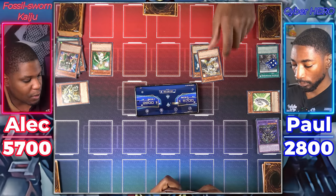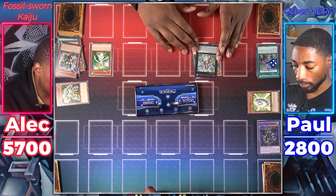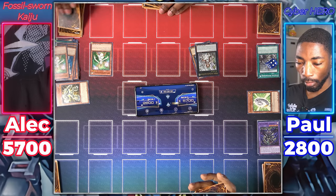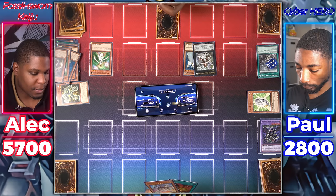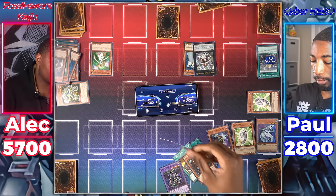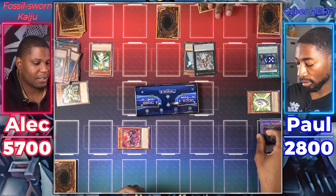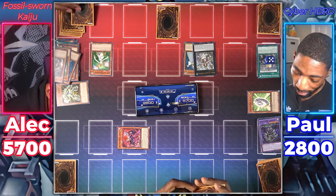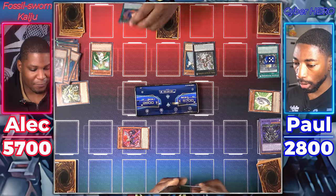Fossil Fusion to add it back to my hand. Draw for turn. I'll use Lumina's effect — discard Felis to target the other Felis in my grave. Special Summon. Now I'll use Felis's effect — I'm going to tribute Felis to destroy Dangerous. Then Lumina mills three. Wolf will attack for 2,100. Lyla attacks for 1,700. Then Lumina attacks for 1,000. Then in main phase 2 — overlay! For Minerva, the Exalted Lightsworn. I'll use Minerva's effect — detach one, mill the top three. We draw three cards! No fair!